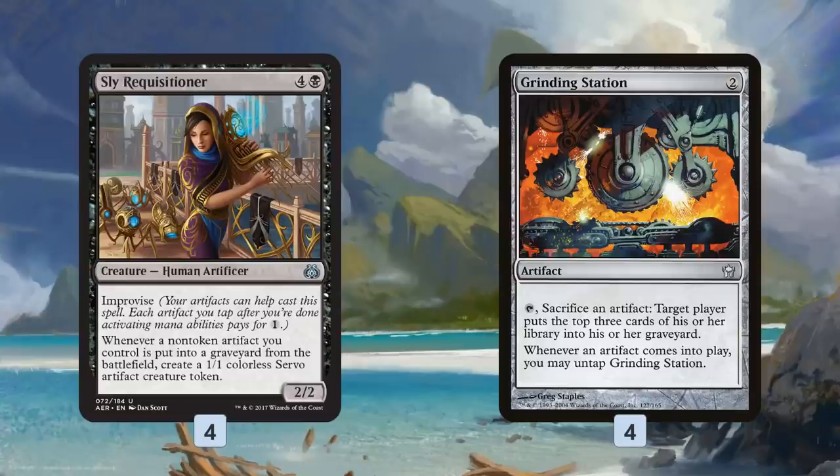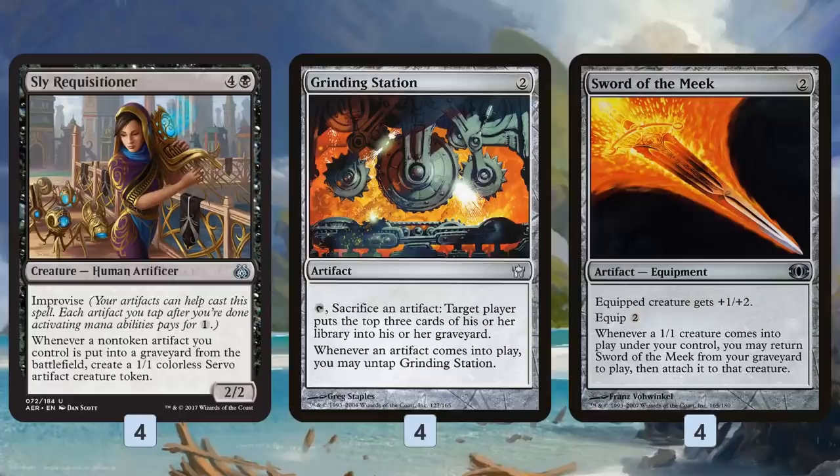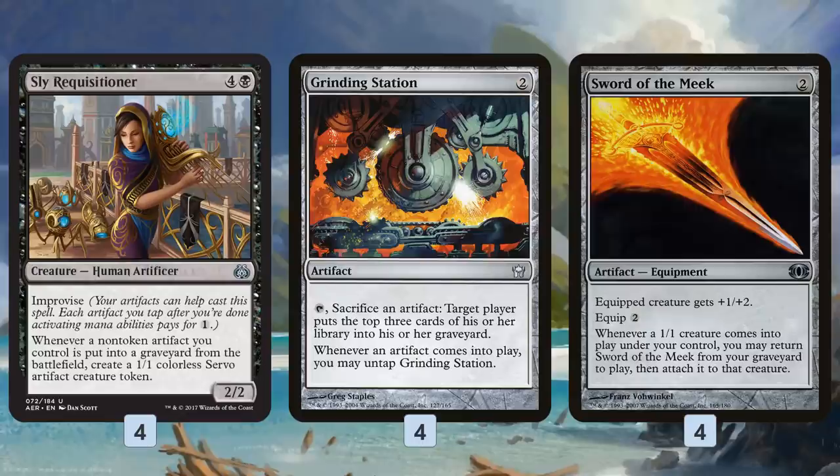Combo number two involves Sly Requisitioner and Grinding Station. With Sly Requisitioner and Grinding Station, if we throw Sword of the Meek into the mix, we have another way of going infinite. We use Grinding Station to sacrifice Sword of the Meek, mill our opponent for three cards, which triggers Sly Requisitioner to make a 1/1 Servo, which gets back Sword of the Meek and untaps the Grinding Station. So we sac the Sword again, mill our opponent — basically infinitely milling them out. We can also, if we don't have Sword of the Meek, sacrifice random artifacts to Grinding Station targeting ourselves to try to mill over Sword of the Meek, then go infinite and mill out our opponent.